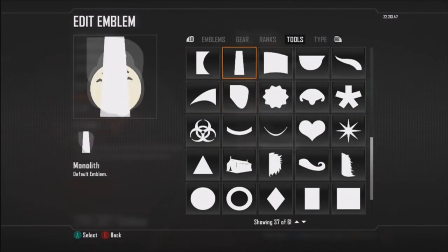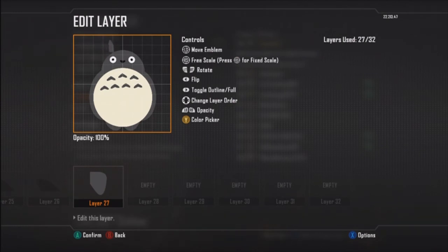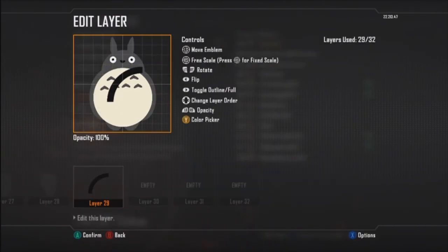Trying to figure out what's best for the ear — this works perfectly. Just gotta deform it a little bit, make it a little skinnier. Put another one on the other side. I want to make sure this Totoro is symmetrical. And now we have the whiskers that we gotta put on Mr. Totoro.